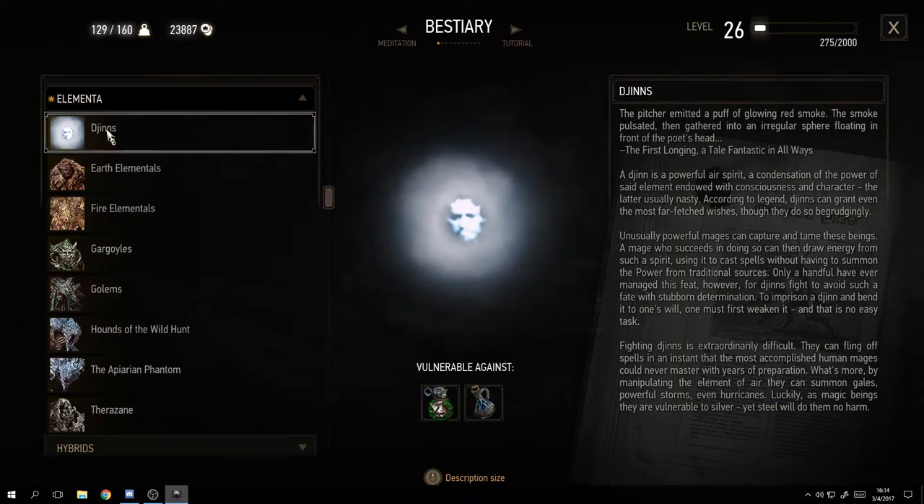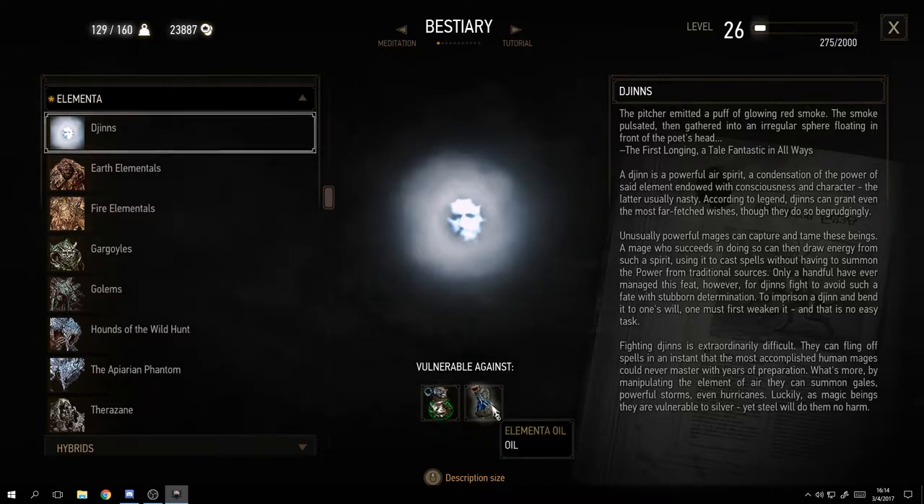If I click on the Djinn, it pops up showing a bit of history about where it came from on the right, a picture in the middle, and below that what it's vulnerable against. That last part is the most important - it tells me I need a Aard sign and elemental oil active on my sword. These things will definitely help you defeat it.